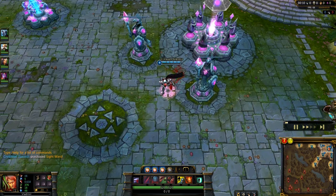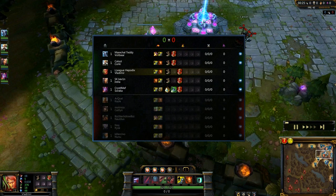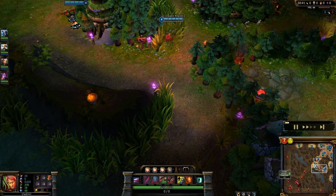I've got boots and three health potions. Everyone on our team has boots except Soraka, who has Faerie Charm — pretty casual. I haven't skilled up yet because they might invade us, so I'm just scouting for Volibear at this time.